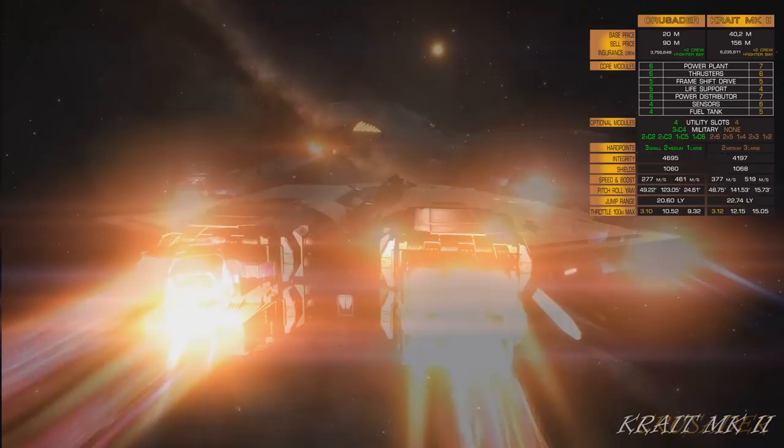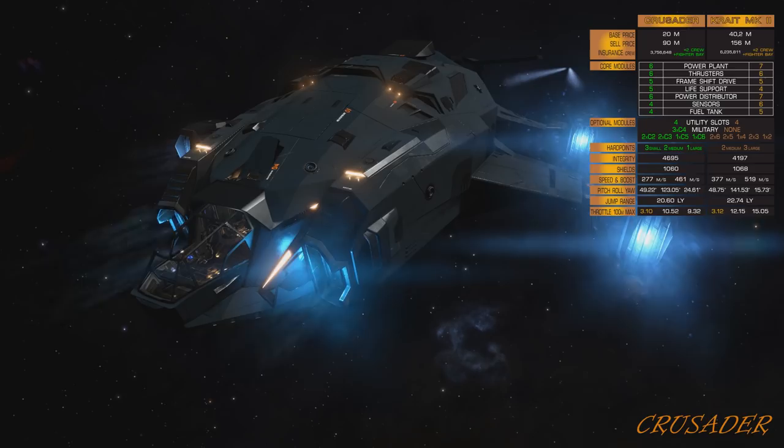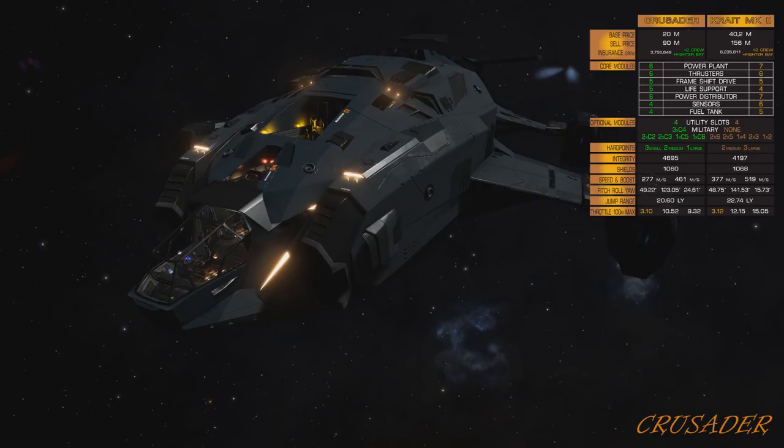Both ships have 4 utility slots. Crusader has 3 class 4 military internal compartments; Krait has none. Regarding optional internals, Crusader has 2 class 2, 2 class 3, 1 class 5, 1 class 6. Krait has 2 class 6, 2 class 5, 1 class 4, 2 class 3, 1 class 2.